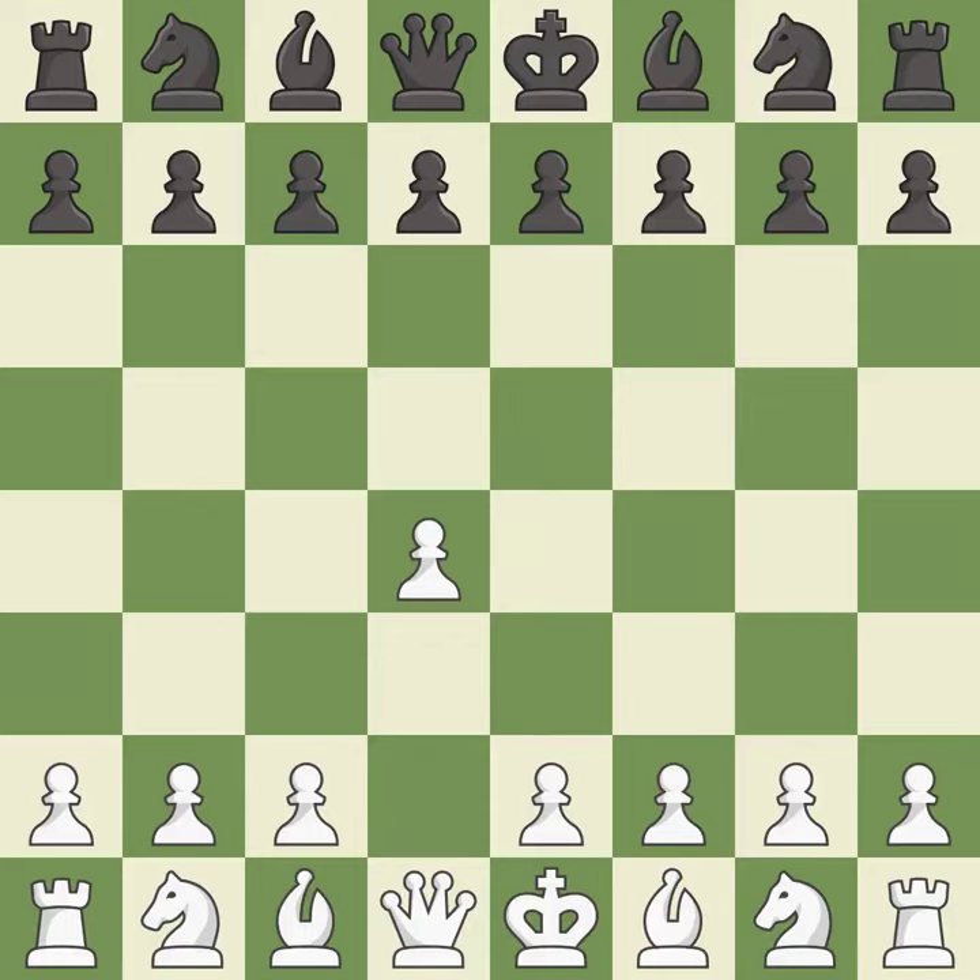Opening with the queen's pawn. The Indian game begins by controlling the important E4 square with the knight rather than a pawn. By taking control of the crucial D5 square and creating a space on which the knight can move to C3 without obstructing the C pawn, move C4 helps to create a strong center.